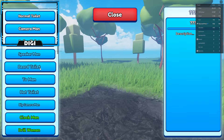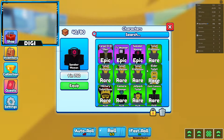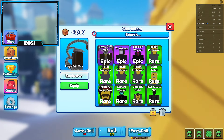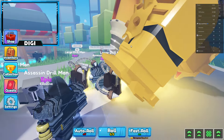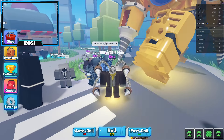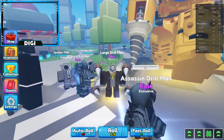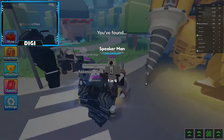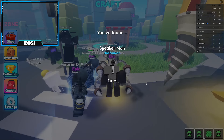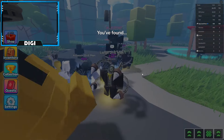I craft it, walk away, and it will turn me into Large Drill Man. It does save him as a character I can use later — it doesn't delete it forever. So I have a 50% luck boost. Let me go ahead and auto roll. Essentially you're just sitting here rolling until you get something pretty epic.